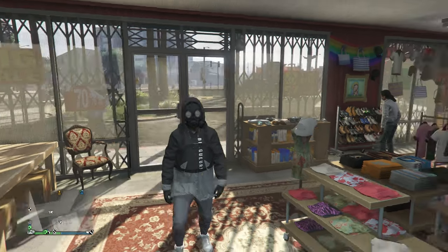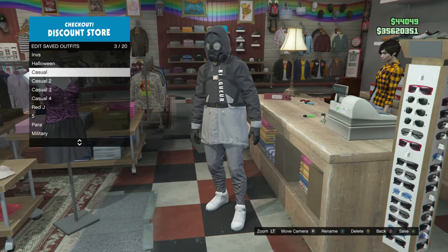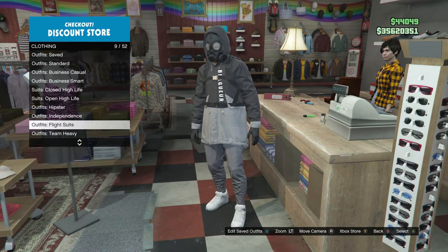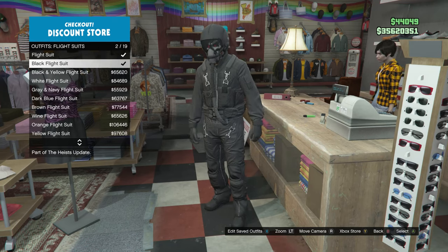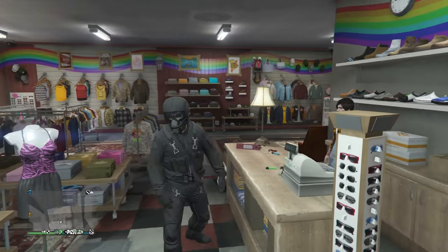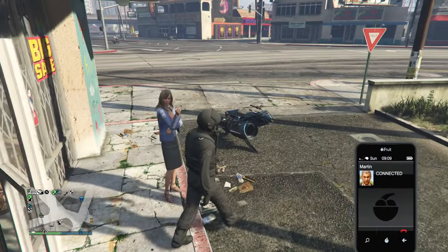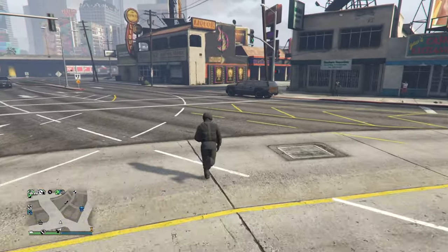When the hood is set to up, go to the front counter and save this outfit on whichever slot you want. After you save the outfit, back out to the clothing section, scroll down to flight suits on slot 9, scroll to the black flight suit on slot 2, and equip it on your character. This is optional — if you don't want the black flight suit, you don't have to do this glitch. But if you do, head to the strip club.